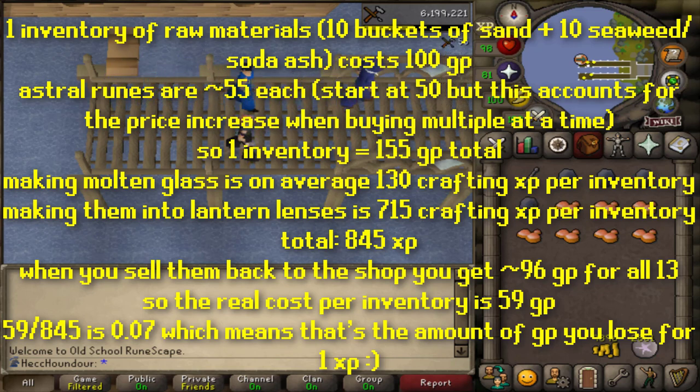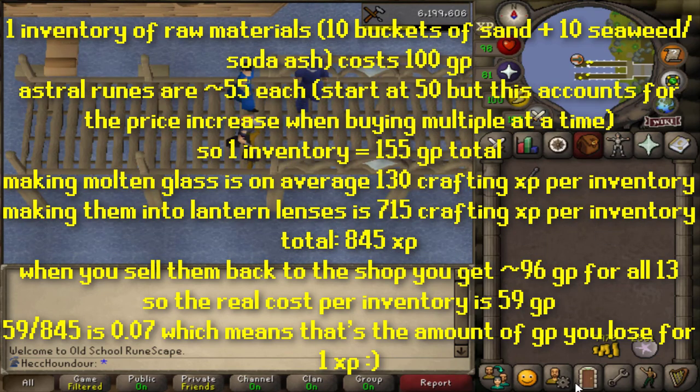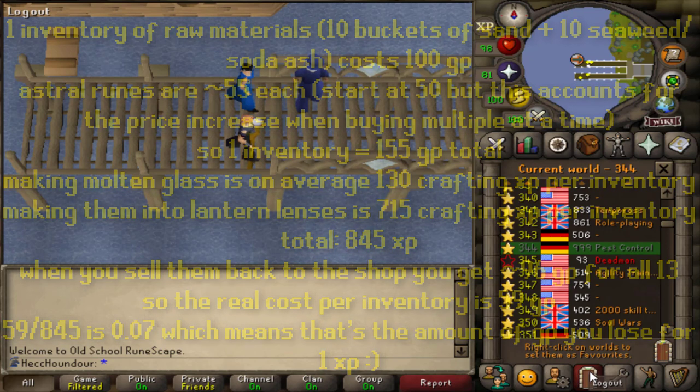The math will be on screen if you want to see how I calculated that. So for example, if you need 10 million crafting XP, that'll cost 700k GP. You spend most of the money on runes at the start if you're buying them, but you slowly gain back some GP while crafting. So you actually need more than 700k to start, but you will end up with 700k less GP in the end.